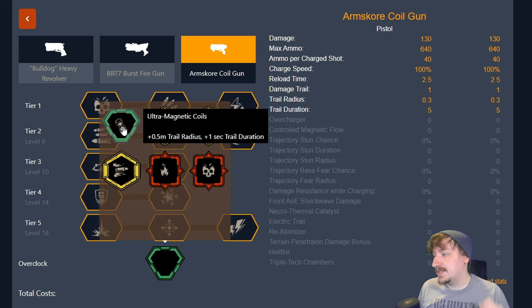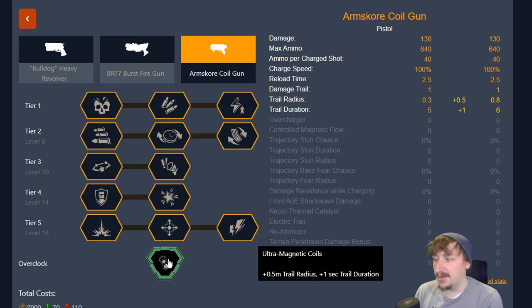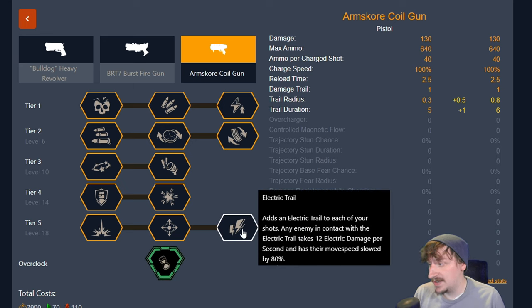The first one we have is our clean overclock called ultra magnetic coils. What it does is increase our trail radius and our trail duration. We get an extra second on it, going from five seconds to six seconds, and our trail radius goes from 0.3 up to 0.8. This just makes it easier to hit more enemies, better against crowds, and better for lingering effects like the electricity trail in tier 5.